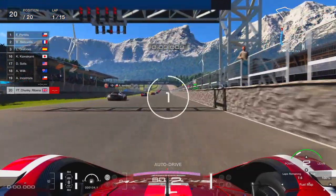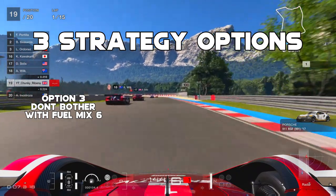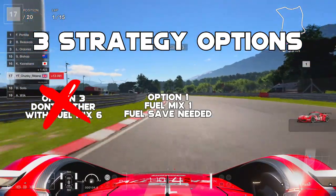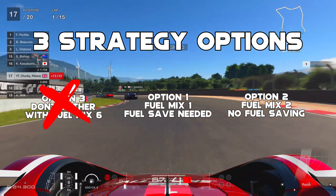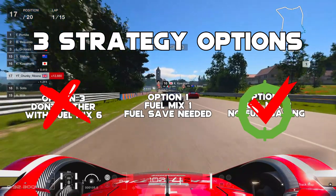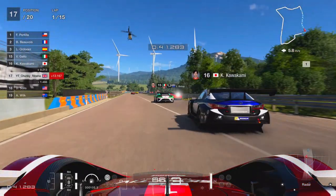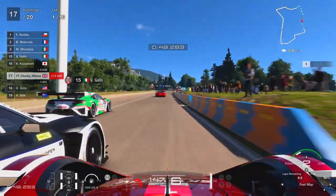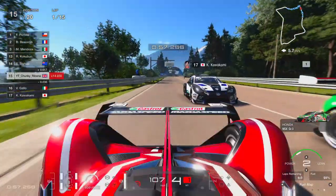Into the race itself, there are three different strategy options you can use. The first one — normally I talk about going to Fuel Mix 6 and saving fuel, but with this car, throw that out the window. That is not even an option. You need to go either Fuel Mix 1 and do a little bit of fuel saving, because you're going to get about 7 laps or so, or use Option 2 which is Fuel Mix 2. I prefer Fuel Mix 2 because I didn't have to lift and coast as much, and it also means when you get to your pit stop you're not going to be stationary for as long — a bit of a win-win. The overall race times were very similar, with just two seconds in it, so these two strategies are pretty much bang on the money.